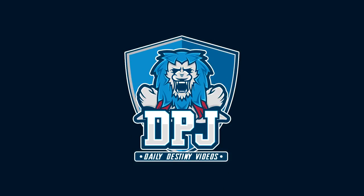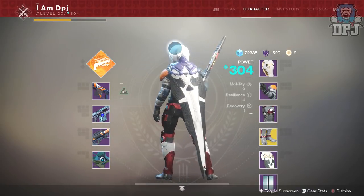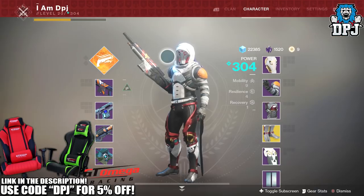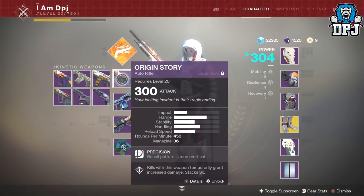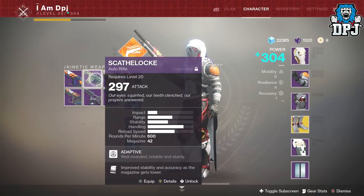What is going on guys, today I am back with another Destiny 2 video and today we're going to face off the best three kinetic auto rifles in the game: the Scathelock, the Ghost Primus, and the Origin Story. Today I'm going to hopefully tell you guys which you should be using in PvP.